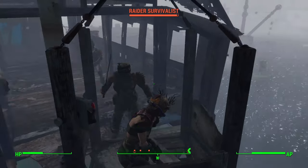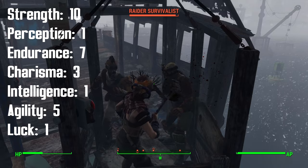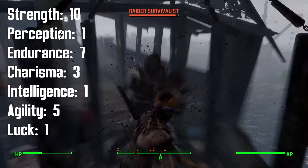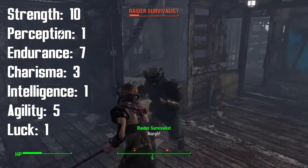We know that the Pack Mother is an adept in adversity, but how does this translate to her stats? When you venture out into the Commonwealth, the Pack Mother's start game SPECIAL stats will be: 10 Strength, 1 Perception, 7 Endurance, 3 Charisma, 1 Intelligence, 5 Agility, and 1 Luck.